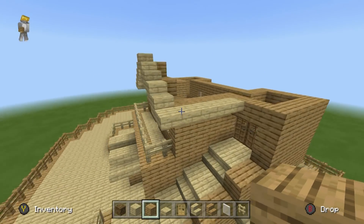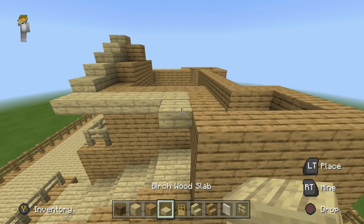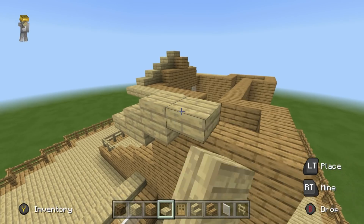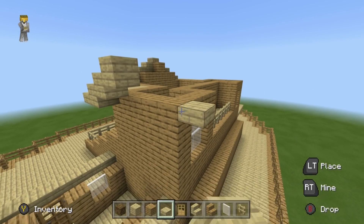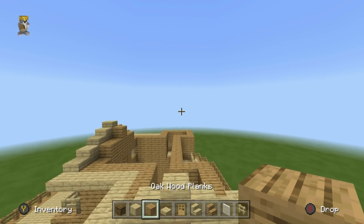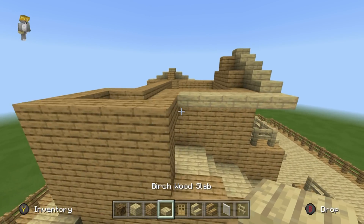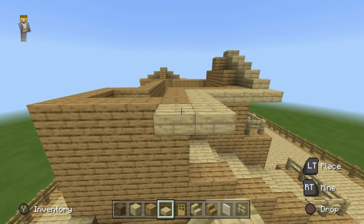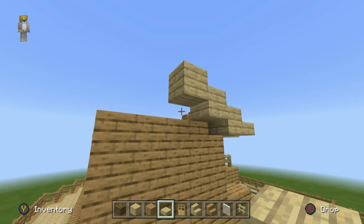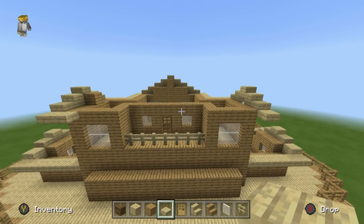We're also going to utilize this roof on the two little sides: extend the birchwood slabs outwards and apply them to these sides. Do the same on the opposite side, and then figure out the back — there are a couple of options for the back. The back is a little bit strange, and there's even a little part down there at the bottom.